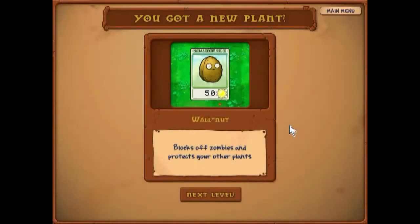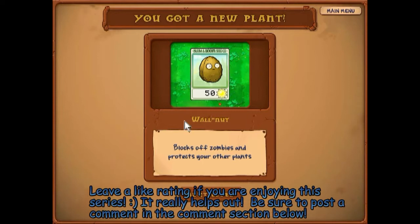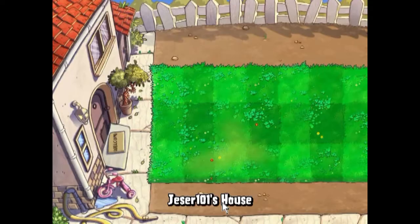Hey everybody it's Just101 and welcome to a new episode of Plants vs Zombies. In this episode we will be continuing — in the previous episode we got most of the plants, we got up to level 1-4 and we just got the walnut, which is a very good defensive plant.